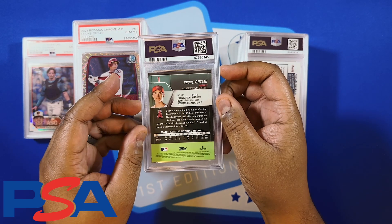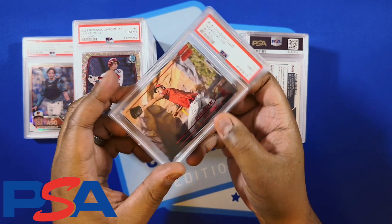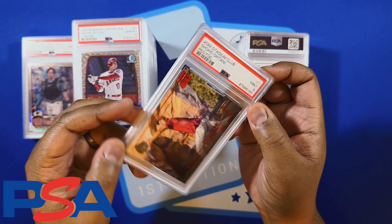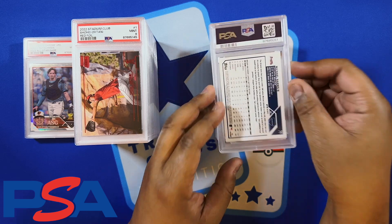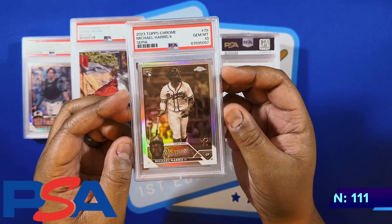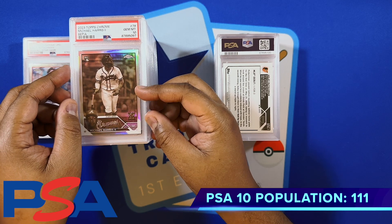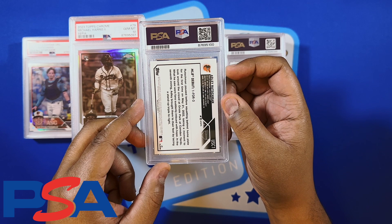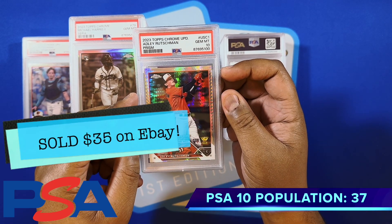Got another Shohei — this is a red parallel out of Topps Stadium Club, got the 9 on it. I wish I was getting a 10, but of course that's a color match with the Angels — although now he is an LA Dodger. Got Michael Harris from his rookie year and we got the 10 on the sepia refractor. A lot of optimism for those Braves this year after they came up short last year. Alley Russian update card on the prism — got a 10 on the rookie prism card.